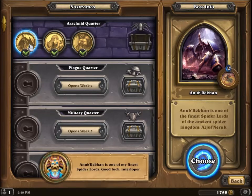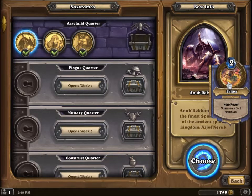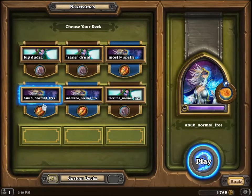We've got Anub'Rekhan, and he has an ability called Skitter. Skitter gives him three 1/1s. The idea is that you're going to ping them to death with your mage hero power. We have here the Anub Normal deck. I'm gonna show you that deck after I finish playing with it, so you can see how it works.